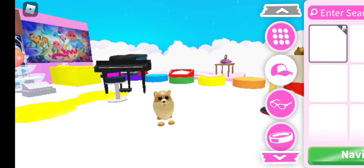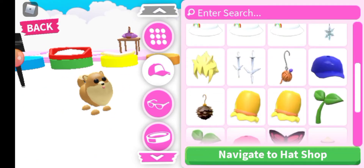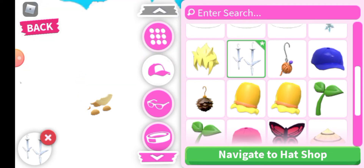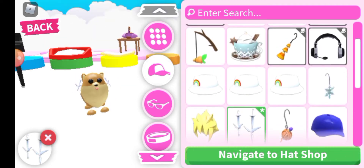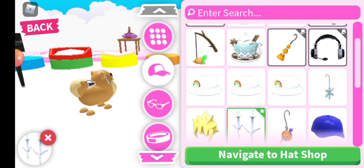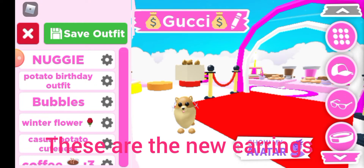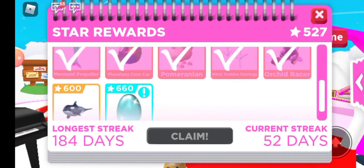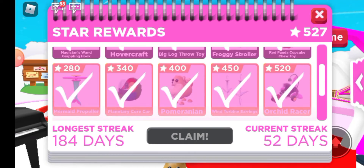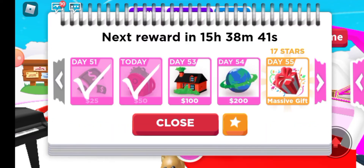Okay, here they are — aren't these cute! That looks so good with her bag — super cute. Yep, that's everything, and I'm so close to getting the orca and diamond egg. Now we wait.